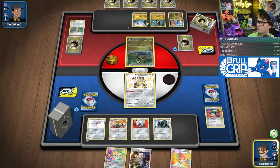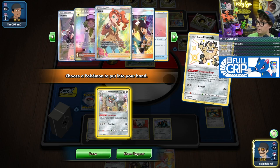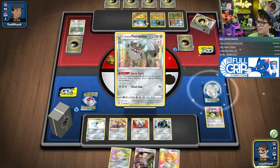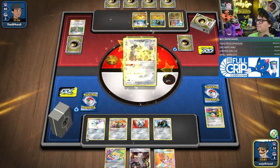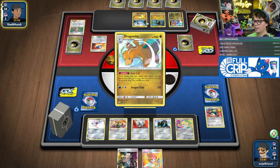Let's go get the Eva. We're gonna get this guy out. We got a Skate and Air Balloon — those are our options to get this thing out of the active position. Here goes Berserker. Slap the Jirachi down. Pass.